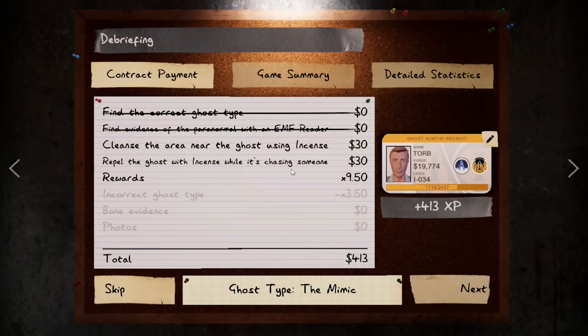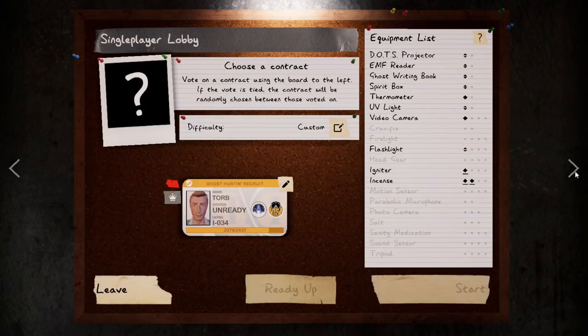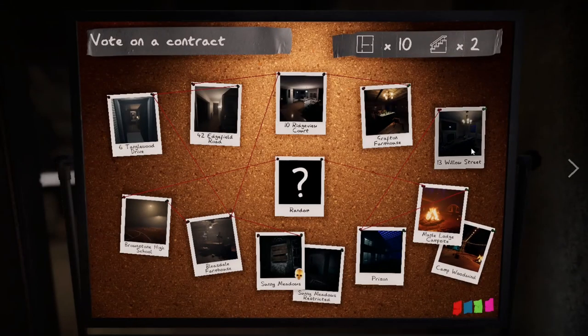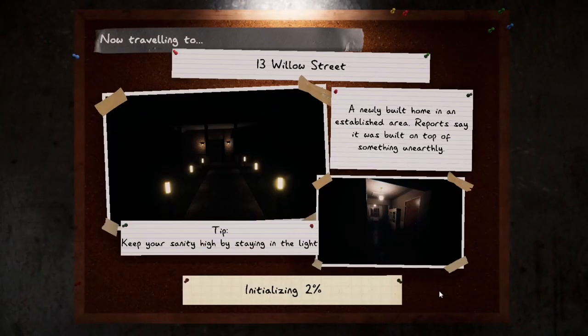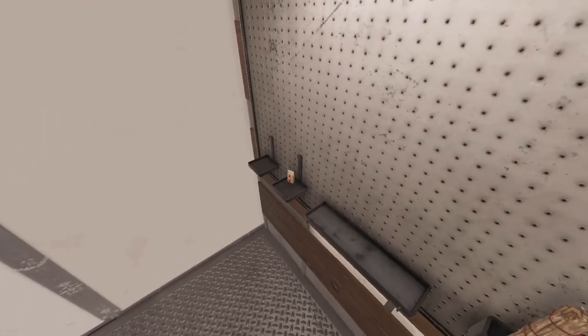We got 60 times... 9... times 6. So that paid for our trip — paid for the gas money, which is totally fine. If Ghostbusting HQ has any problems with us, we'll just say: look, it was a Mimic. There's nothing we could have done, dude.